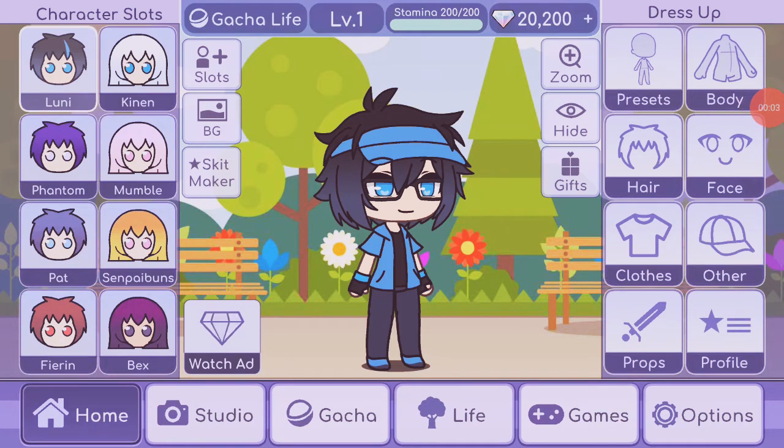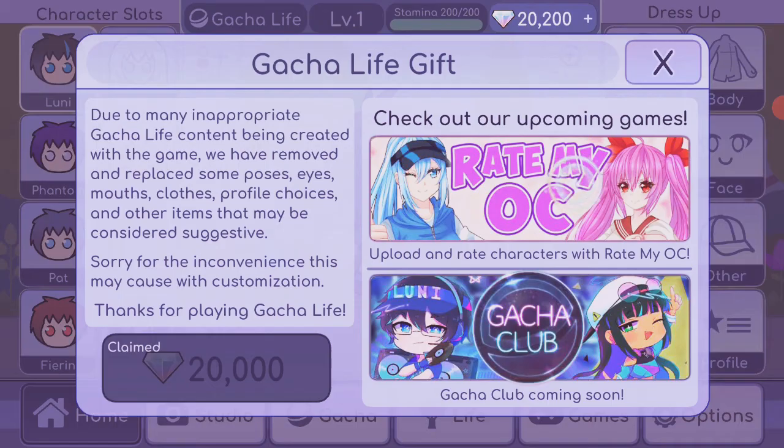Hello everyone, and welcome back to my channel. Today I'm going to show you how to get 20,000 gems in Gacha Life. First, you want to go to Gifts and click this button that says '20,000 gems' right here.